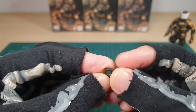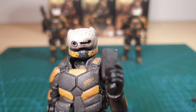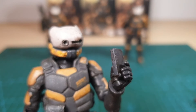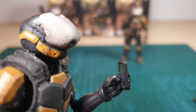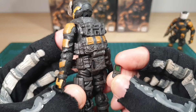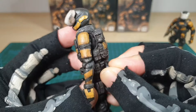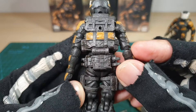It comes with this communicator, like Donovan's — tiny but very well made. This little thing can be held in either hand so he can communicate with the rest of his team, or you can store it at the back here, where it fits in very nice and snug.